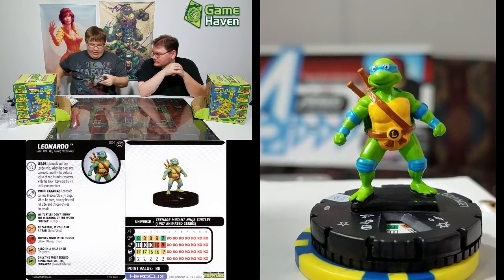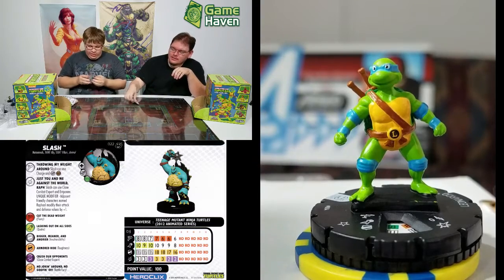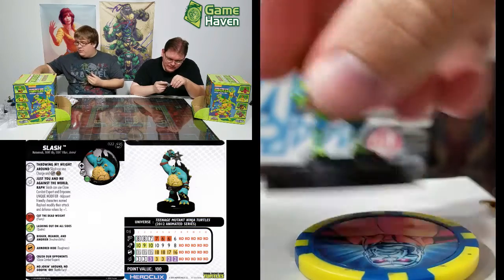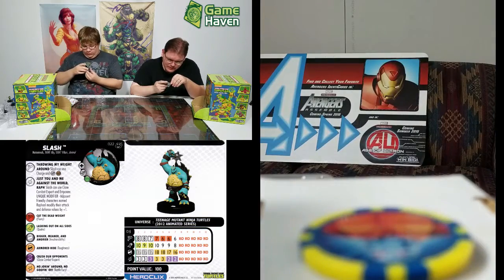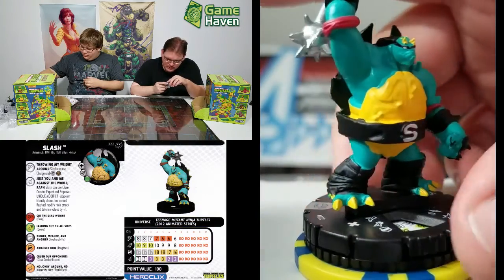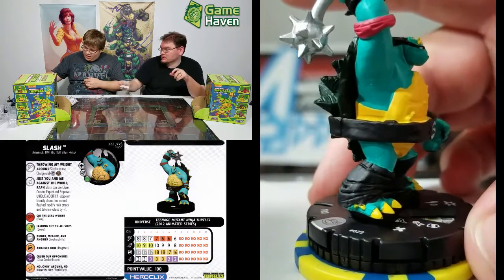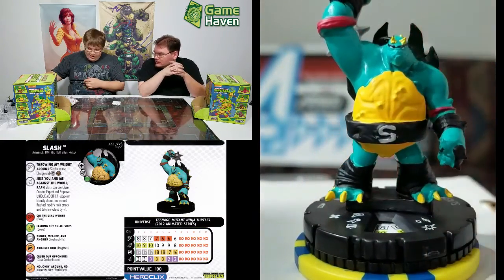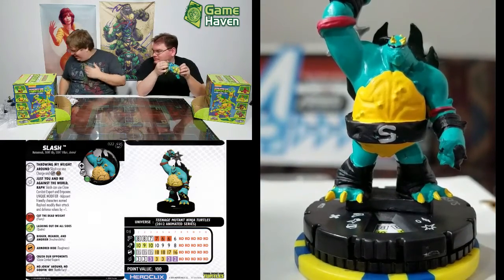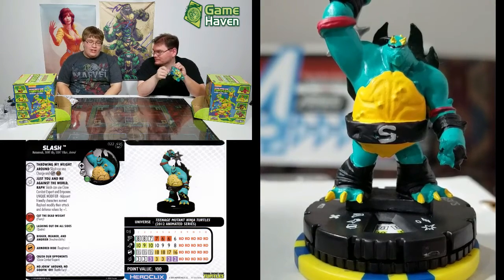We've got the new Slash — the animated series one. Throwing his weight around: he can use charge and break through blocking terrain as his movement power, and close combat expert. If he's next to Raphael, they both modify attack and defense by plus one. But this guy seriously needs to hit the biggest loser — look at that sculpt, dude. We know where all the pizza went. I prefer the Slash from Wave 1, though — that one is really cool looking.